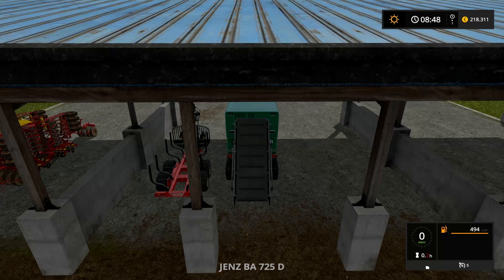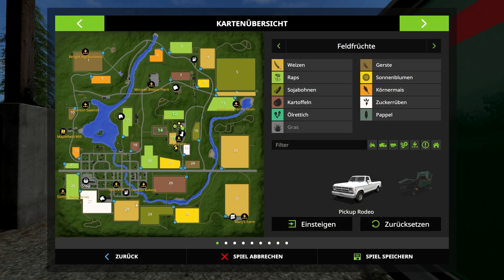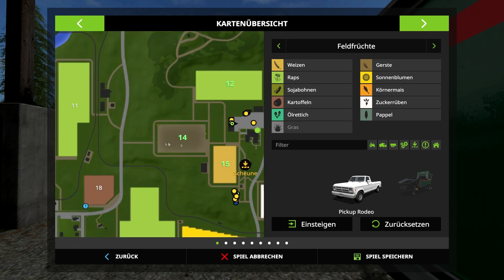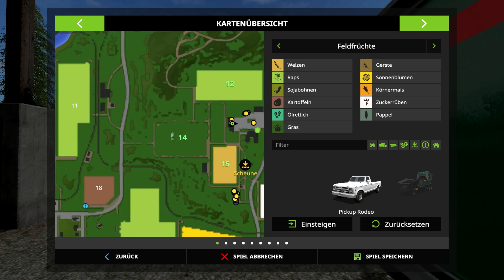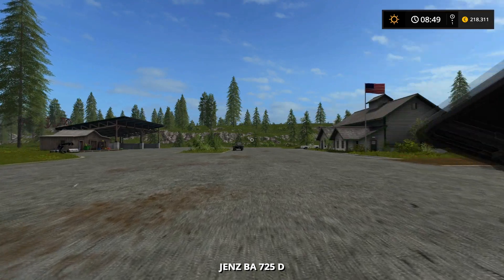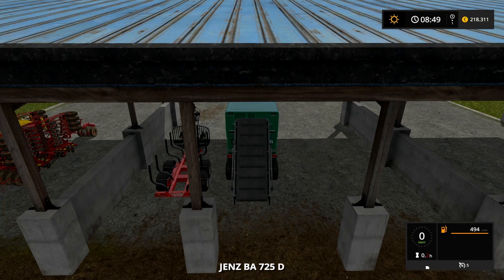Wir gucken mal eben hier bei der... Das sieht jetzt so aus, als ob da nichts passiert ist. Aber pass auf, wenn ich hier Gras deaktiviert habe – ausgeblendet – und ich da jetzt drauf drücke... Bumm. Ist grün. Also es wächst wirklich Gras auf dem Feld. Es wird halt nur eine Zeit lang dauern. Aber wir haben ja Zeit, weil wir sowieso noch andere Sachen zu tun haben.